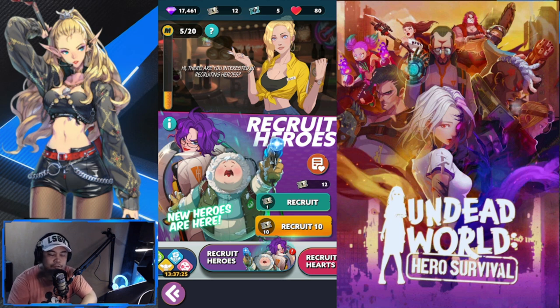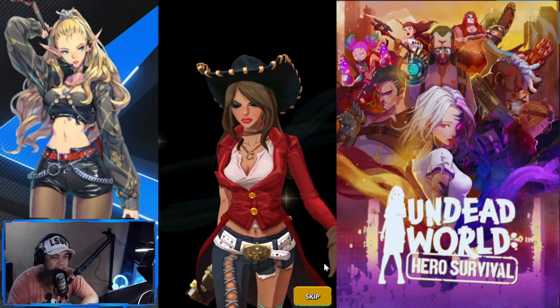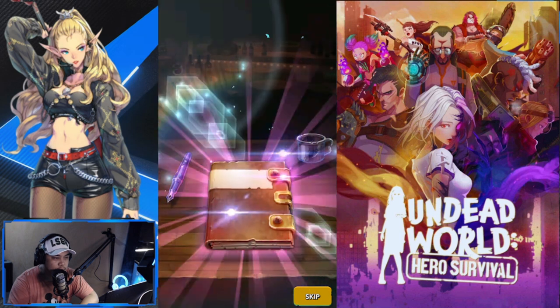Let's start summoning now. Hopefully I can get either one of the new characters — both are cool but I'd prefer Jack, the eskimo-looking guy. Let's start with the free recruit, doing 10. The book is not blue so let's skip this one.